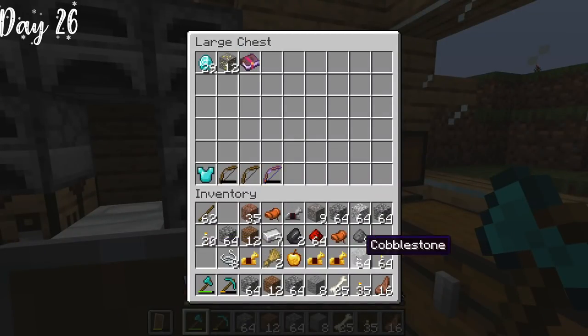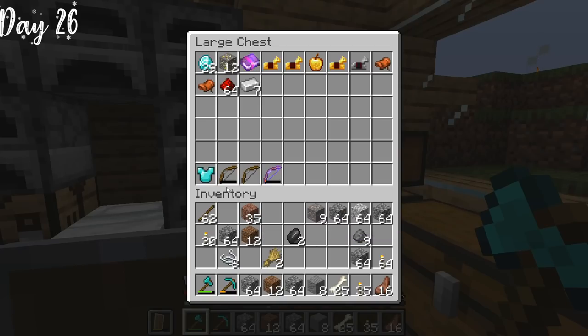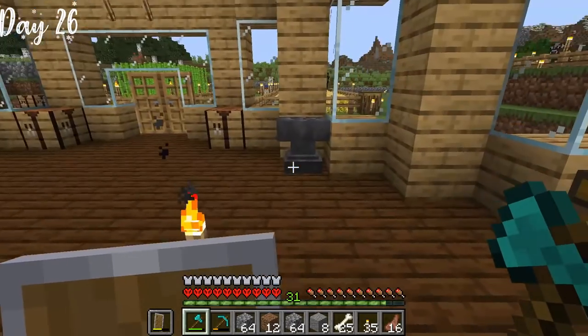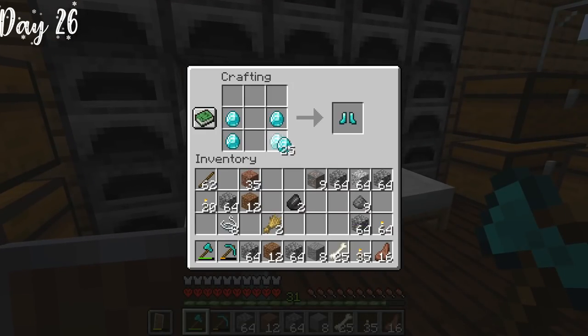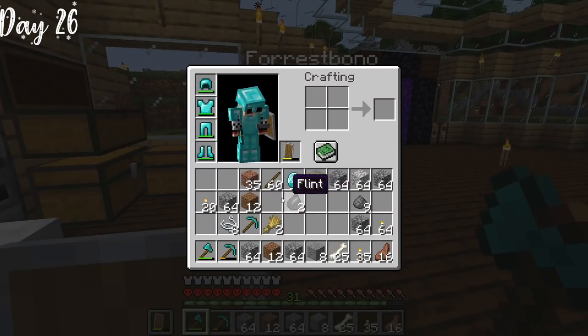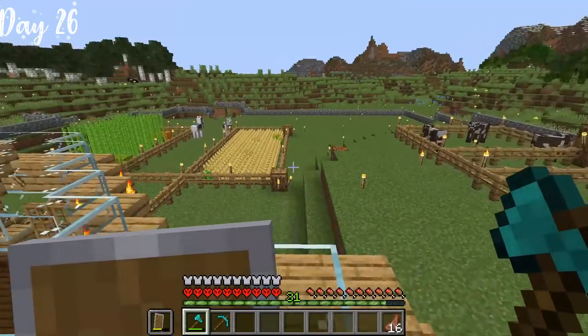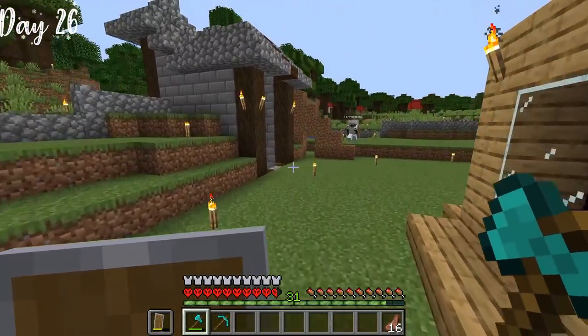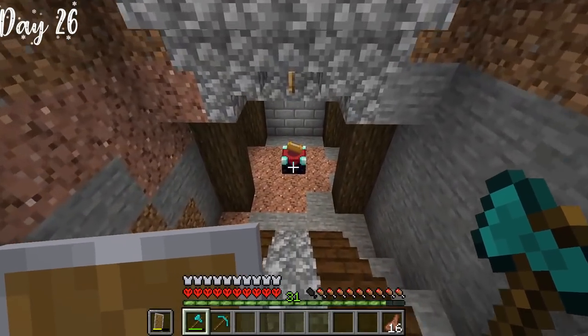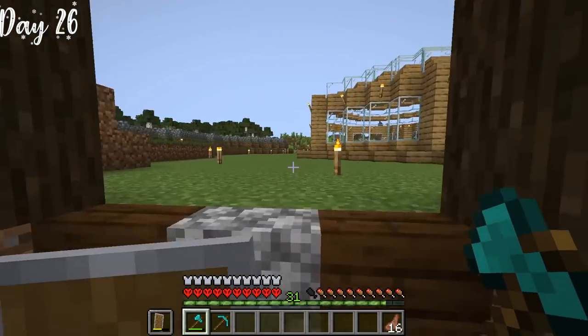These are the ores and items I got from that mining run. I found a skeleton spawner, and was able to get a book and some horse armor from the chests next to it. Now we wanted to make Forrest the rest of his diamond armor. I was already in full diamond armor, and yeah, now we're both suited up. I had to make another pickaxe — I almost broke another diamond one, it's crazy how much you have to mine. Forrest also made a little enchanting room while I was gone, which looked awesome.